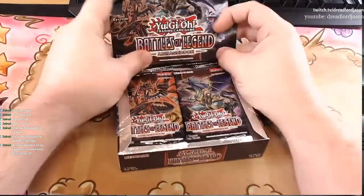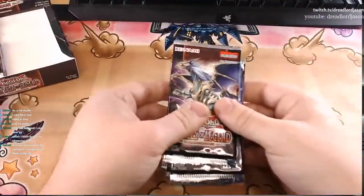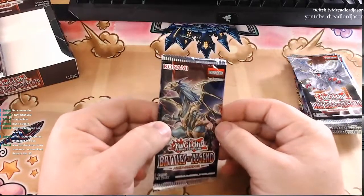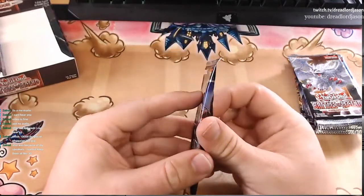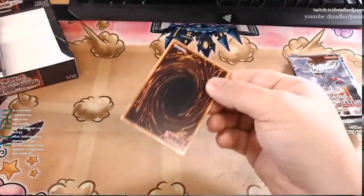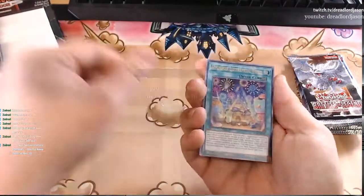So we got 24 packs. We all know the left side is the best side, but we're going to start with the right hand side. My focus might not work too well because I was messing around with my camera, so it's probably going to be pretty terrible. And we are going to slow roll every single pack. Don't want you to see until I see it.